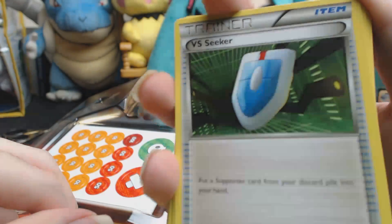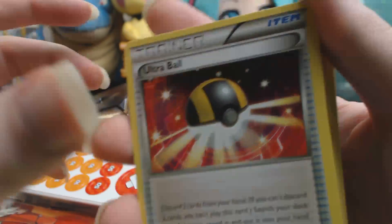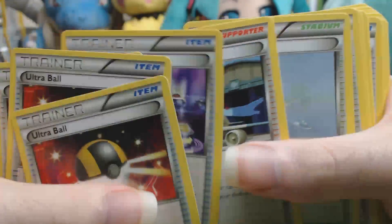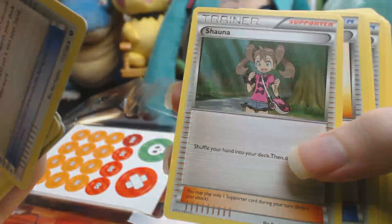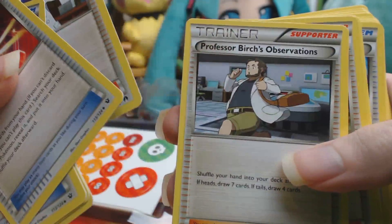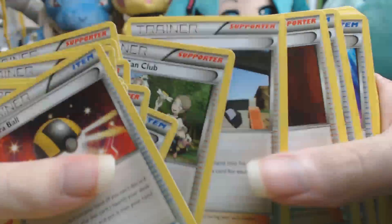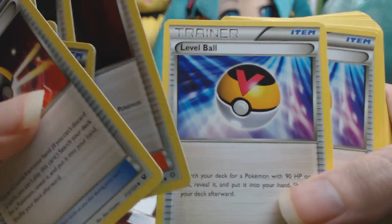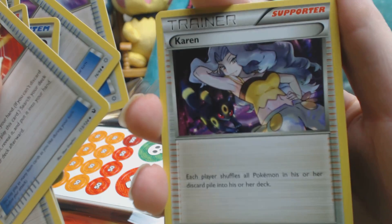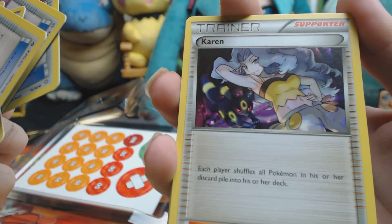The Rayquaza deck has Final Energies and Vs. Seeker - you get two of those. Rayquaza EX's Dragon Burst attack does a massive amount of damage - you power it up then discard a bunch of Lightning and Fire energies to generate big attacks. Eelektrik's Dynamotor ability is the engine that recharges Rayquaza EX after it discards that energy. Once you have Eelektrik in play, especially more than one, you can deliver steady energy to keep your Pokemon ready for battle. Just remember the Eel can only attach energy to your bench Pokemon.